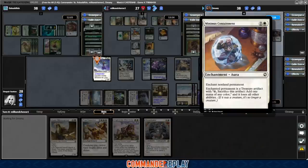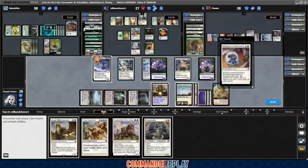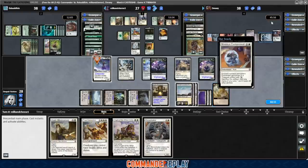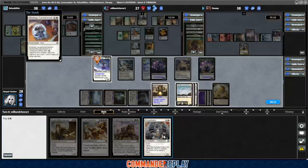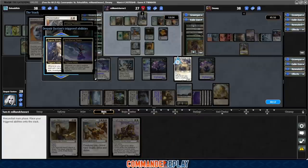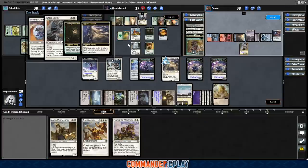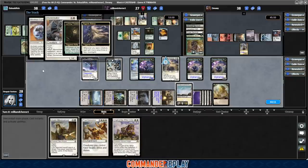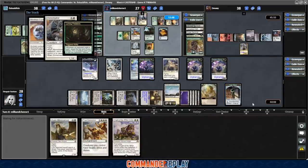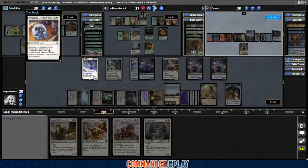Minimus Containment: enchant nonland permanent, enchanted permanent is a treasure artifact with sacrifice to add one mana of any color. Not amazing. Do we do the Stone Cloaker thing now to get another 4/4, since our commander is going to be down here for a minute? We've got a lot of triggers: God Eternal Oketra, Bygone Bishop, Lurking Predators, Stone Cloaker coming in. What we can do is have this killed and then draw with the Skullclamp, then get back to our commander nice and quick. We'll exile the Archaomancer, return the Stone Cloaker, and the containment resolves.